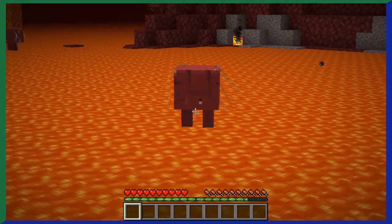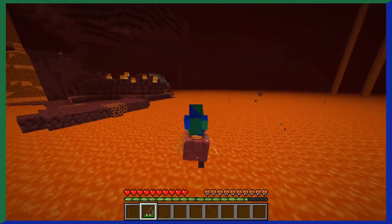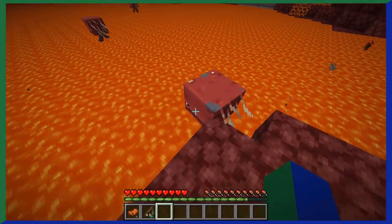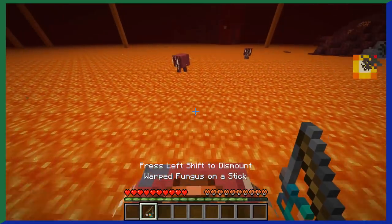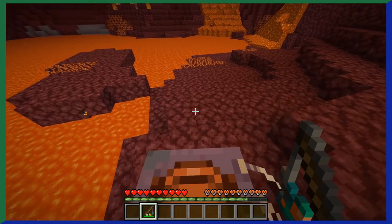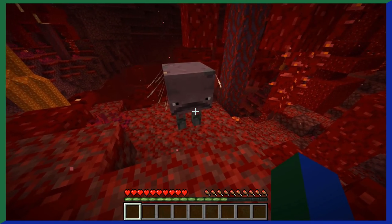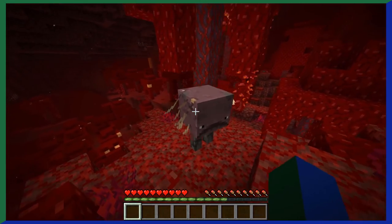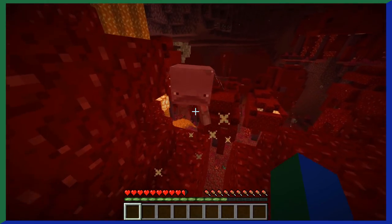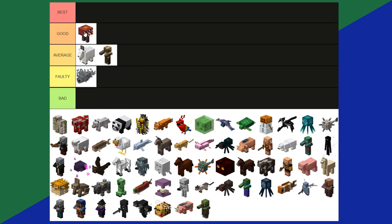Striders were added in 1.16 as Mojang's response to players wanting a way to traverse lava. Similar to pigs, you can put a saddle on them and use a warped fungi on a stick to ride one. Striders are extremely slow on land but incredibly fast in lava. They will frown and shake whenever they're not in lava — I guess they're cold-blooded. You can also breed striders. Overall, striders are a good tier.